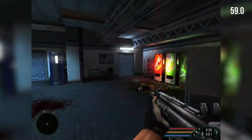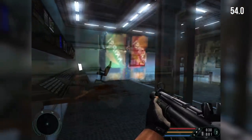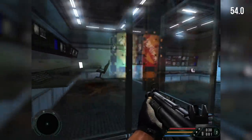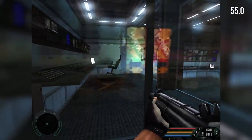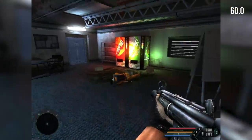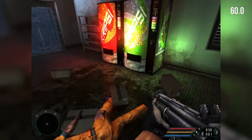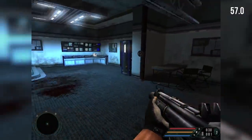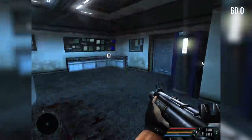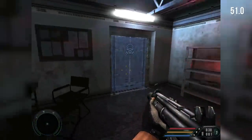That's a cube map reflection on that sphere - looks to be a static one that doesn't change with your position at all. There's even a dead guy in it if you look closely. The amount of lights in this room is quite a lot for a completely forward-rendered game. All the baked lighting above us, but these lights here are real time.